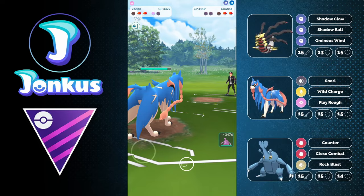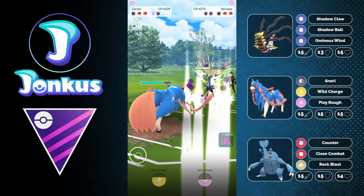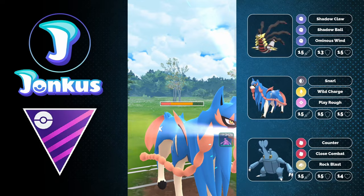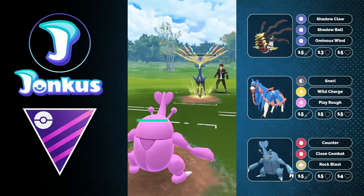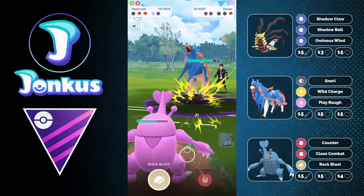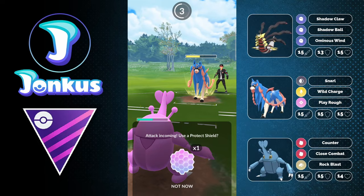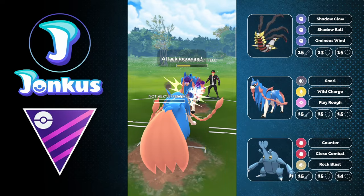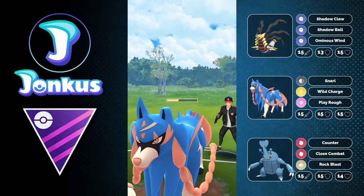Their Xerneas is actually decent for us since I don't want it against my Heracross in the back. I realize they're likely running the Giratina double-fairy line — a very solid lineup. I catch a Close Combat and it is Close Combat. Zacian is their back Pokémon as expected, and I go for my own Close Combat which puts them into range for one Wild Charge from my Zacian. They go for Wild Charge too, but mine follows with a second Wild Charge that easily knocks them out after four defense debuffs.